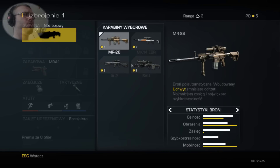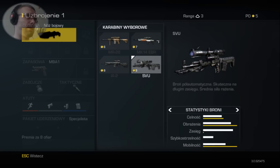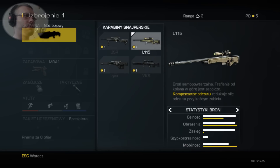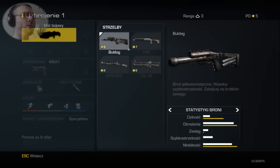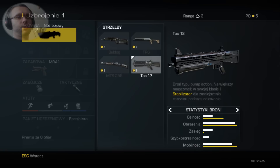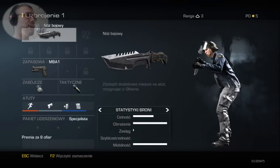Kolejne to karabiny wyborowe: MR-28, MK-14 EBR - idealne dla lubiących quickscopy. Karabiny snajperskie: USR, L-115, Lynx oraz VKS z tłumiczkiem - bardzo ładny. Strzelby 4 sztuki: Bulldog, FP6, MTS 255, TAK-12. No i oczywiście tarcza.